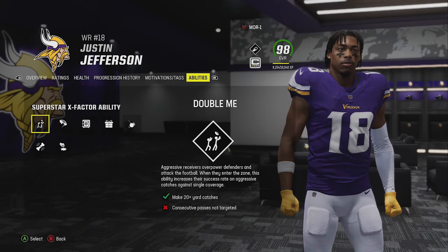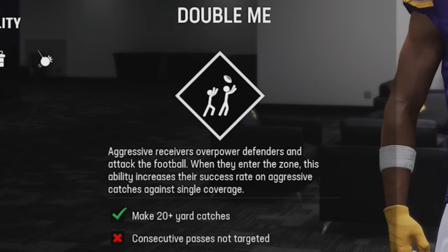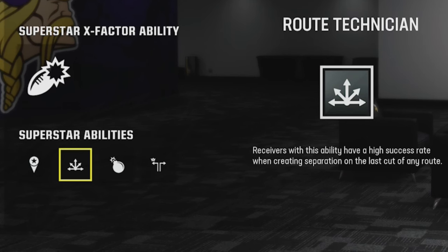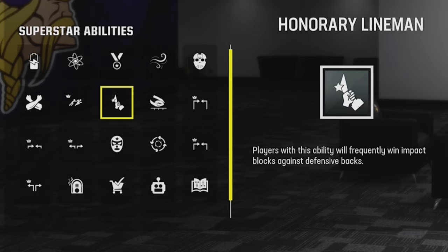For receivers, the only real X-factor you should be using is 'Double Me,' since there aren't many defenses that naturally double-team. For superstar abilities, I focus on things that get the receiver open. 'Route Technician' is definitely the best — it has a higher chance of getting separation on the last cut of any route, so basically anything but a streak will do a better job getting the receiver open. I also like 'Honorary Lineman' if you're more of a run-first player, as it allows the receiver to win impact blocks against defensive backs, which can really spring outside runs like stretch plays.